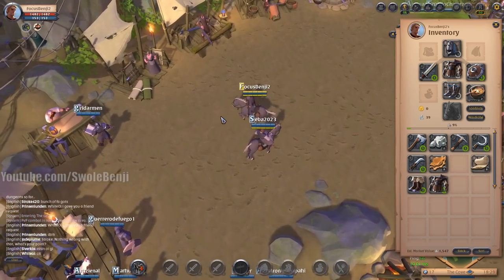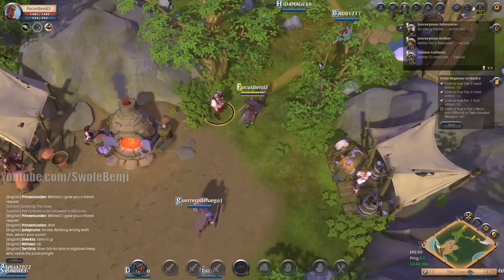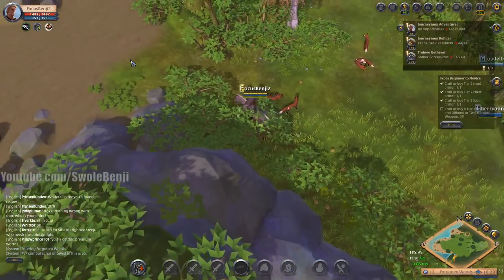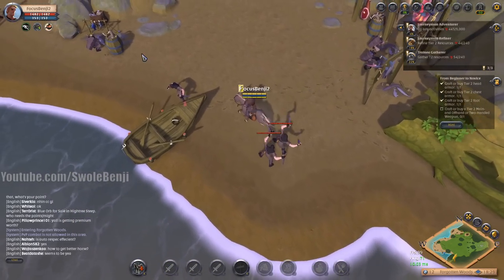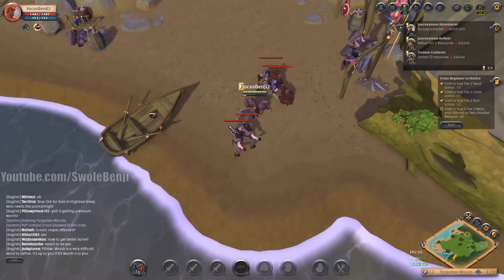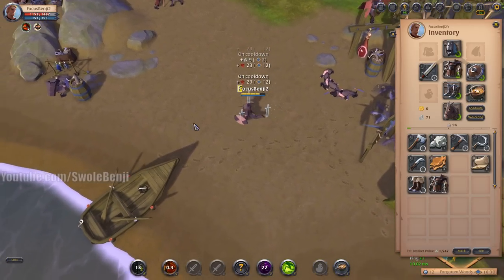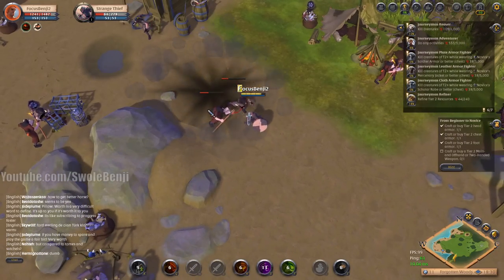Did they nerf silver drops? Let's go repair from this dude. I gotta go kill more mobs to pick up more silver — that's unusual, I don't remember having to do that. Bow is definitely the fastest way to kill mobs but at this point we can just AOE pull a whole bunch of dudes and kill them all. They're nicely respawned. Give me the shields — oh they de-agroed. Give me your silver. They must have nerfed starter silver — maybe bots were farming it.